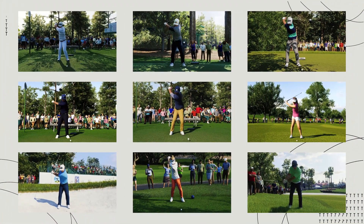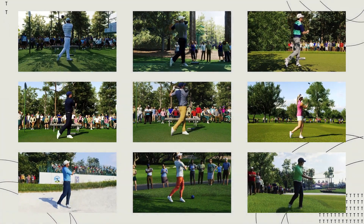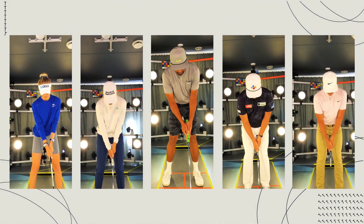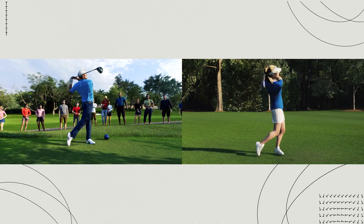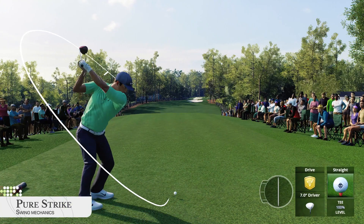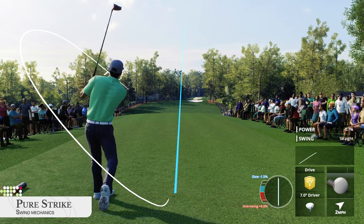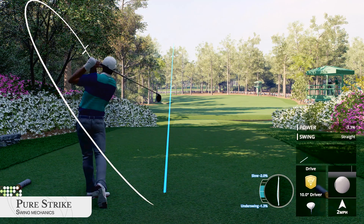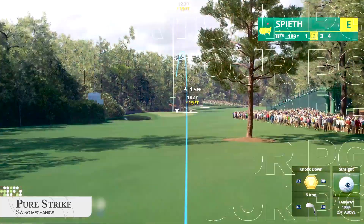Every golf shot starts with a swing and no two golf swings are alike. So we captured stances for every pro golfer in the game, then mapped their attributes to a variety of stats from Shotlink and TrackMan data. This means you won't see Scottie Scheffler's drives flying off the tee at the same trajectory as Jordan Spieth's, for example.